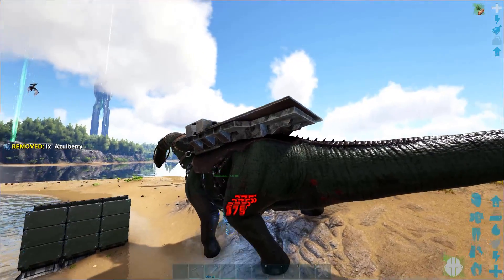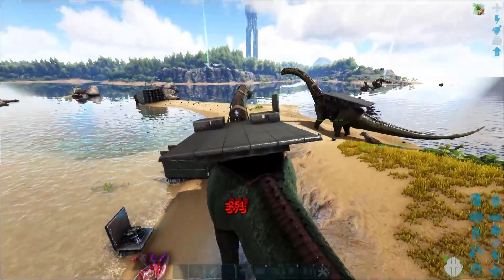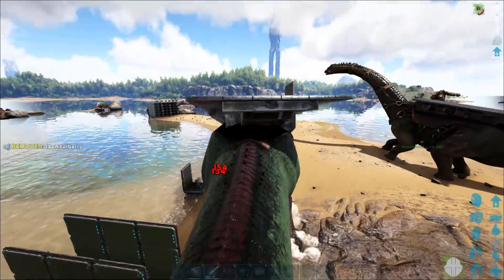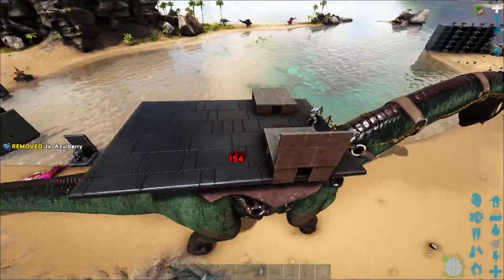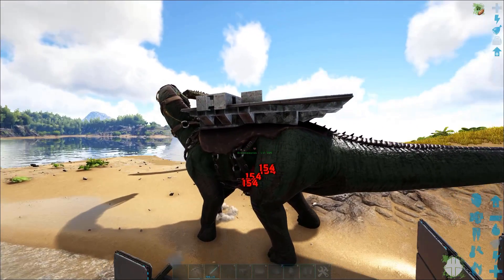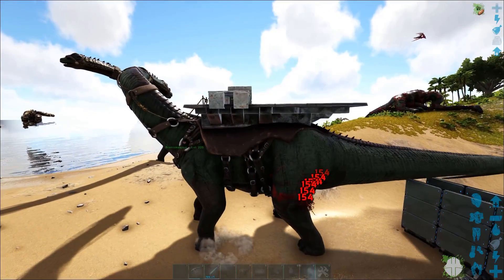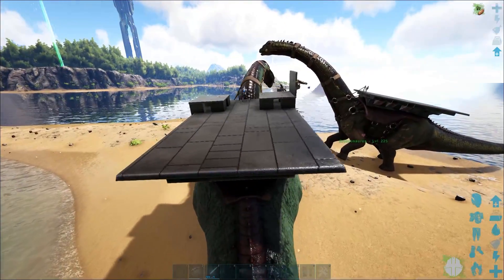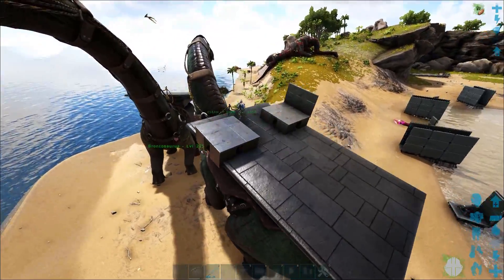He does take full damage from the tech turret as well — we're going to move nice and close to take that damage: 375 damage, which is quite a lot. Moving on, he takes 154 damage from the heavy auto turret, so he does appear to take reduced damage from that — nice. Heavy auto should be doing around 356 full damage, but 154 is reduced, so you can't complain. With a high level bronto you can have 100,000 health, so that's quite a bit of soaking, especially with a good saddle.